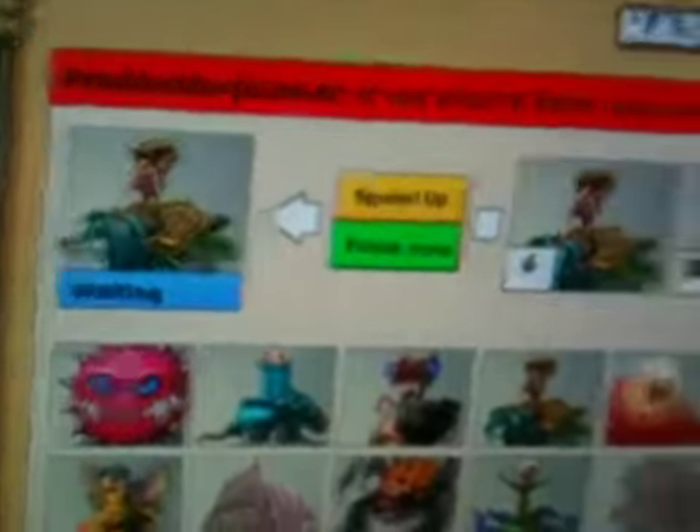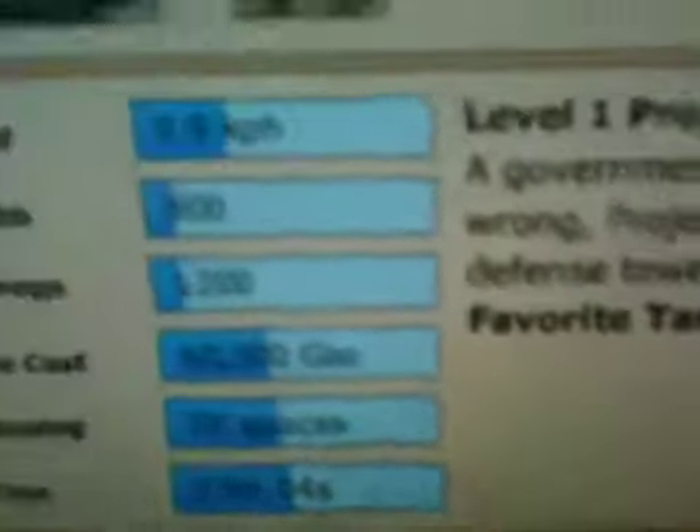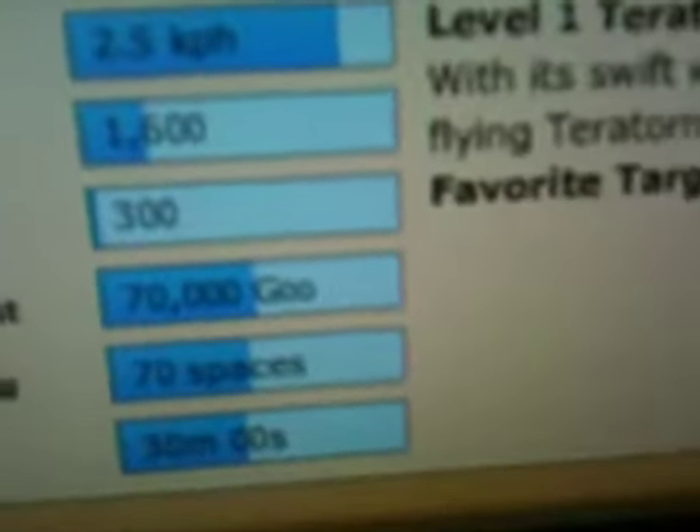Go to Hatcheries. Just go to one random one. Get your most expensive goo-wise monster — 60,000 goo, whatever. 70,000 goo. So just get as many of those as you can in the Hatchery. If your housing's full, doesn't matter.